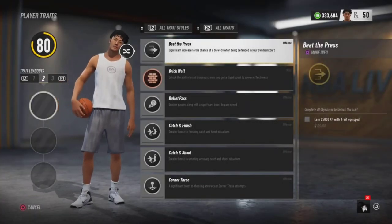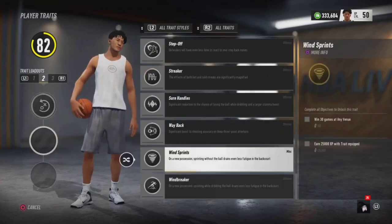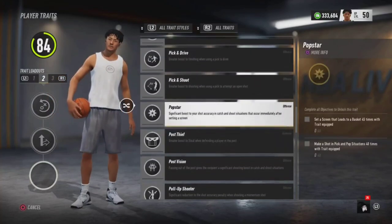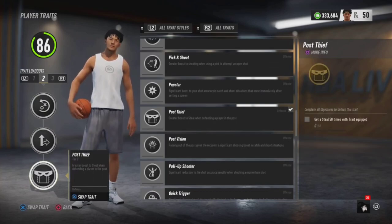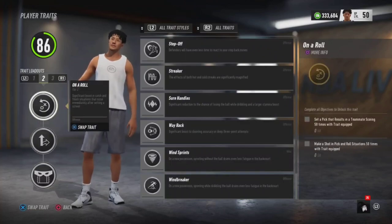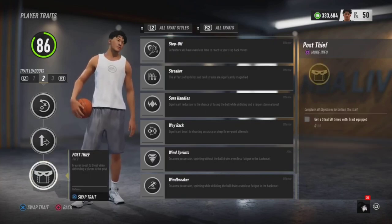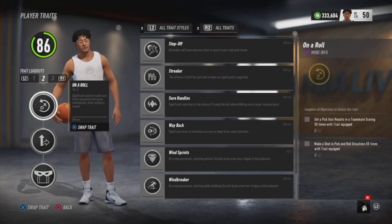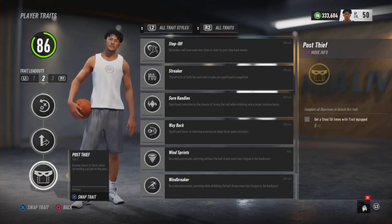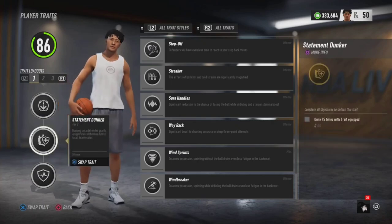For newcomers, y'all always run crazy useless traits on the wing defender. You do not need posting, on-a-roll, or split decision on a wing defender. What the hell do you need those for? Use your basketball knowledge — be a goat. Run the traits I showed you. Stop running these useless traits on any build. From here on out when you see this video, stop running these and be smarter about your build.